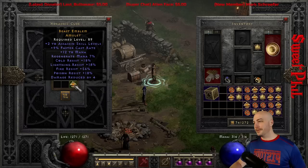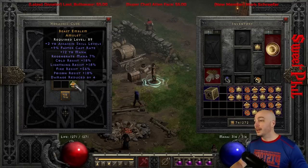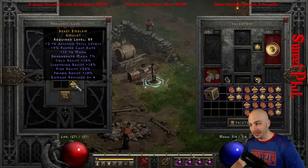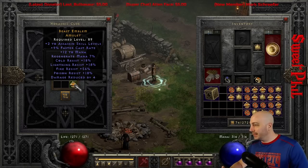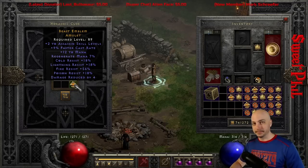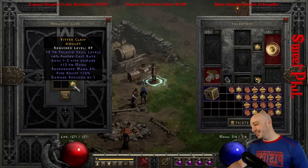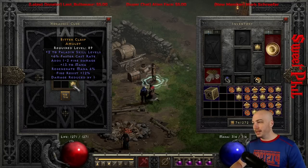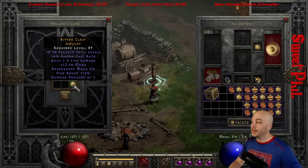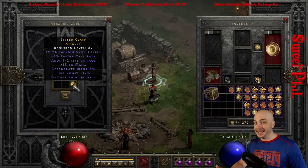Right after that one, another 2 to skiller — 2 Assassin with a 9, 18 to all res, 56 to fire, damage reduced by 4. So that's huge fire res; another not bad caster amulet for the Assassin. Then another 2 to skills, this is a Paladin one — 2, 6 FCR — it's eh, but a little fire res and a little bit of other stuff on there. That's 3 in a row with 2 to skills, which is pretty wild luck, along with already getting a 220.